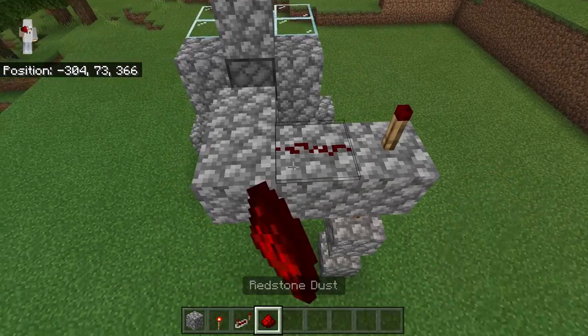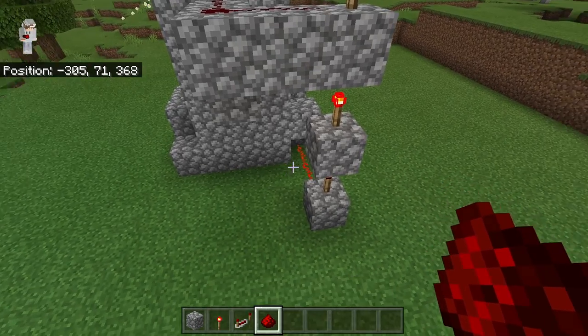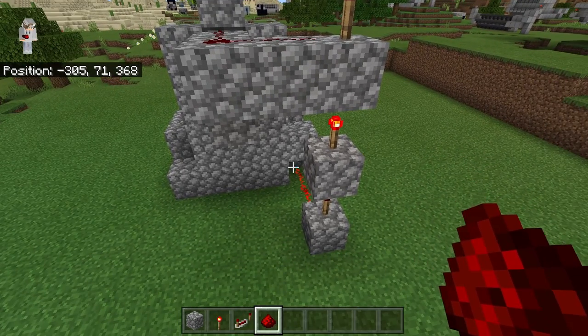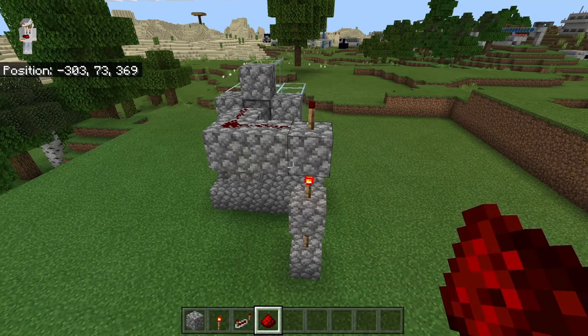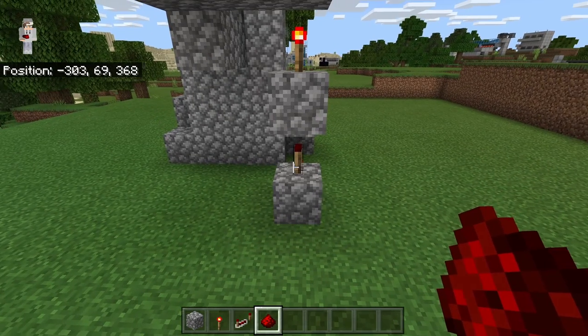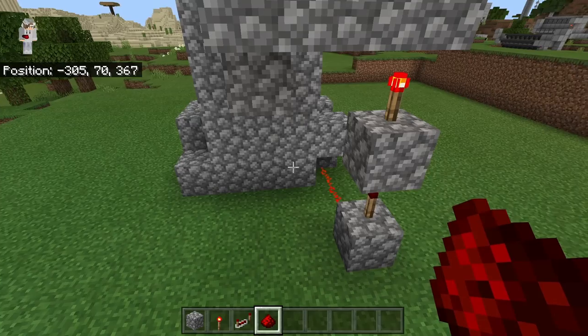Then run redstone like this, and one over here. By placing all that redstone we will be able to connect the redstone signal from the redstone clock all the way over to both pistons. It's really important that you create the redstone torch tower correctly — the bottom redstone torch should be powered off, the middle one should be powered on, and the top one should be powered off.